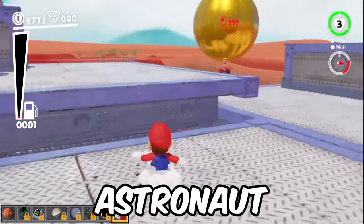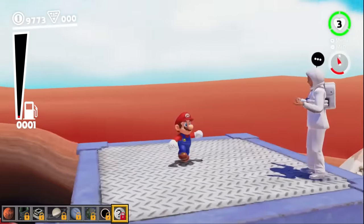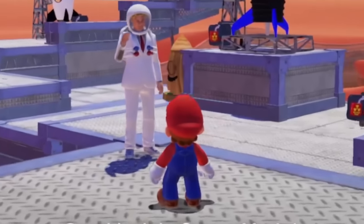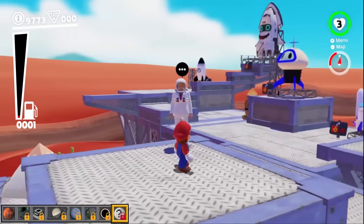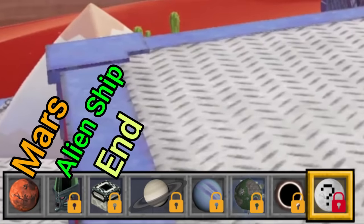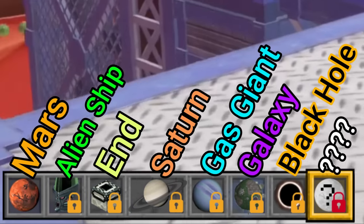We don't have enough at the moment. It starts up a little bit, but it won't let me go anywhere. Let's see what this astronaut dude is saying. Maybe it's something important. Good luck in space, Mario. Thank you, Mr. Astronaut. We have a team of astronauts waiting on Mars for you. There's another progress bar on the bottom corner that shows us the planets that we're going to be going to.